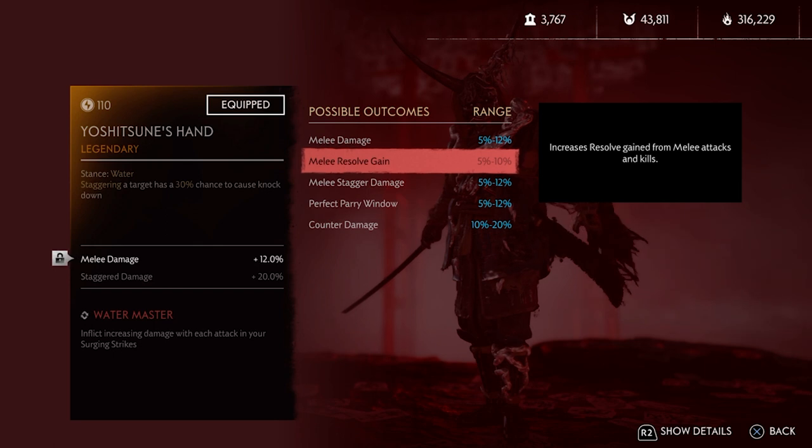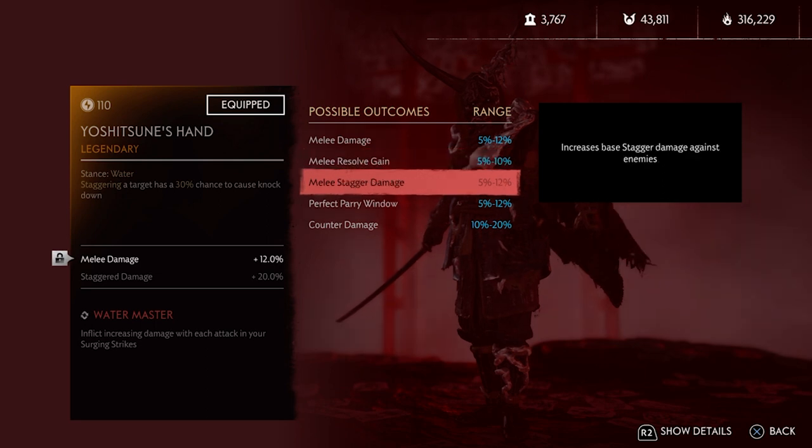The second possible outcome is melee resolve gain — increase resolve gain from melee attacks and kills. If you're trying to build something that heavily relies on your ultimate, it could be one of your choices, but the melee resolve gain bonus is very little to even be noticed. Next is melee stagger damage — increase base stagger damage against enemies.